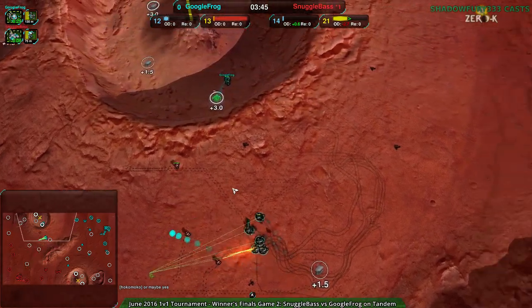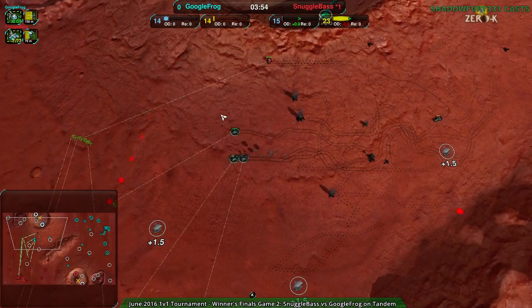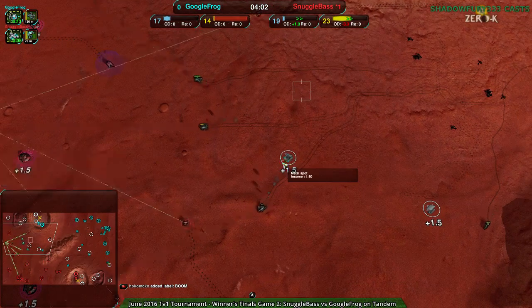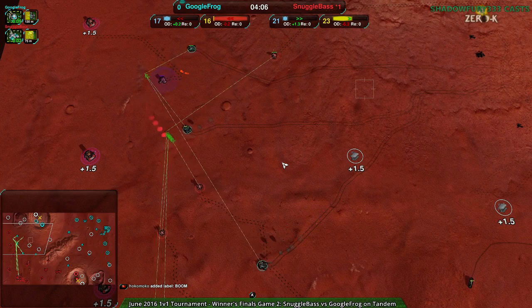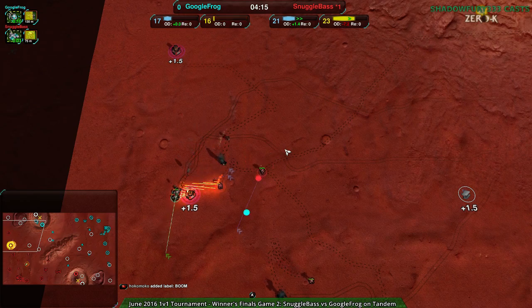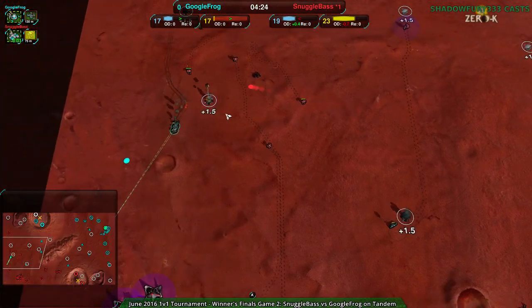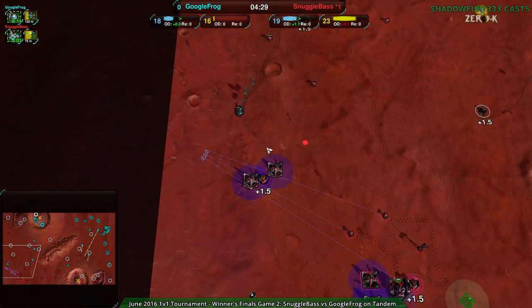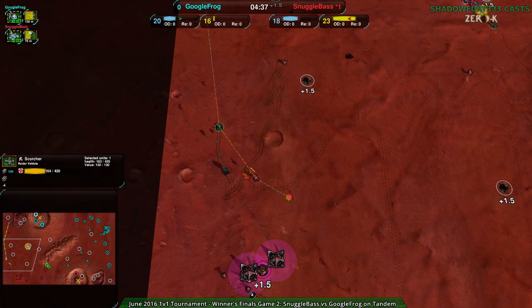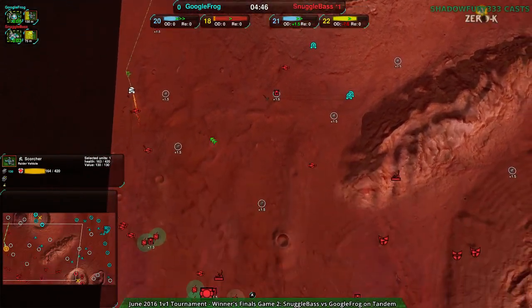These craters are the jackpots — that's 7.5 metal per second in this crater and the next crater is another 3, so that's 10.5 metal per second in both craters combined. Super lucrative, that's what you want. Also, Orphelius won pretty easily against Aquinem — 2-0, that's impressive. Orphelius is definitely a strong player and Aquinem's also a strong player. Speaking of which, we see Google Frog doing pretty much the same thing — raiding out Snugglebase. Snugglebase still has an economic advantage but Google Frog is managing to punch through the Bandit line and raid out everything. Getting rid of a Convict — getting rid of the builder is much more important than getting rid of metal extractors.